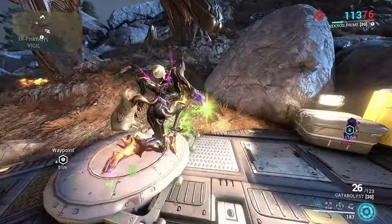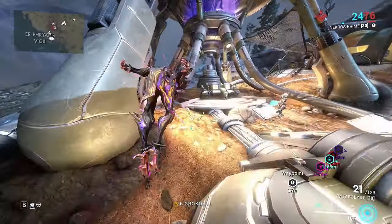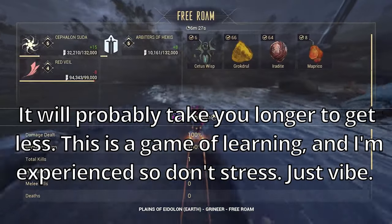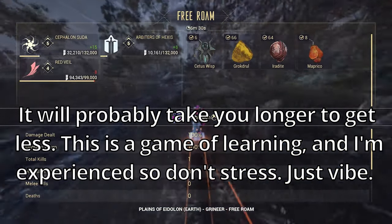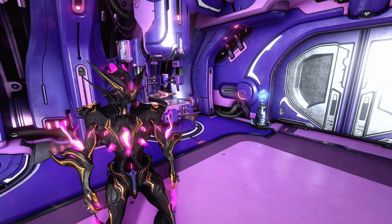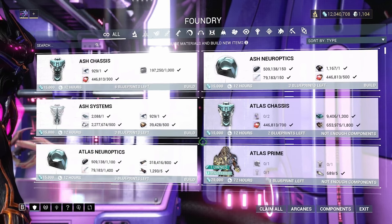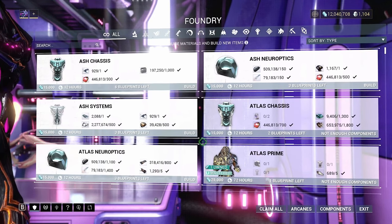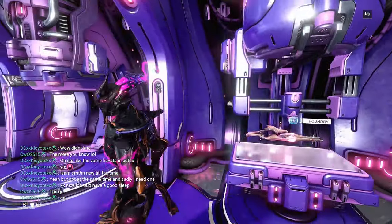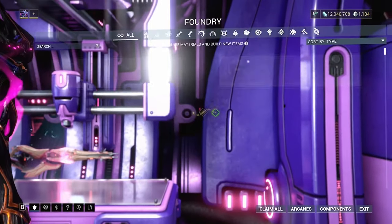You need 50 each of Iridite and Gronk Drool for the launcher segment, and another 50 of each for the Archwing launcher itself, so you can farm all of it at the same time. Once you have all the materials, go to your foundry and craft the Archwing launcher segment. It takes about 12 hours to craft — do not rush it, just come back the next day. After you pick it up, walk in a circle and reinstall it into the foundry, and then you'll be able to find the Archwing launcher.